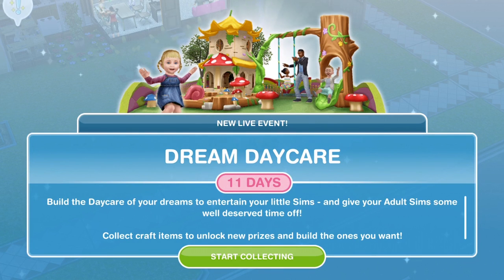When you first update your game and go into it, you will get a pop-up that says 'New Live Event: Dream Daycare.' We have 11 days for this.